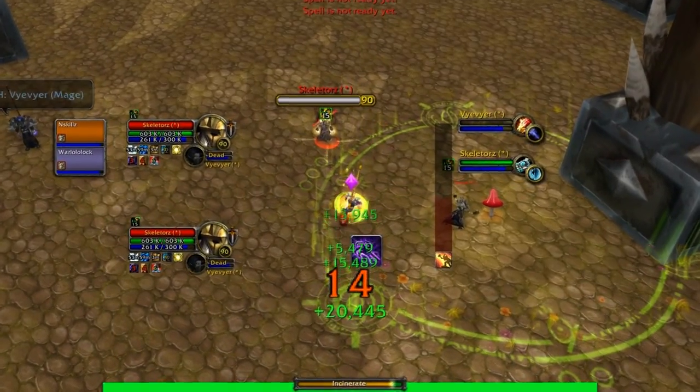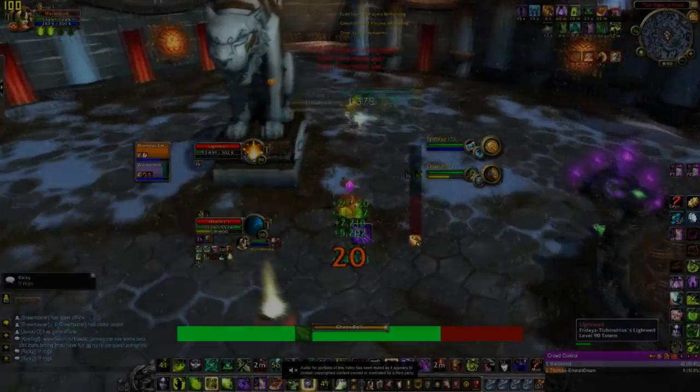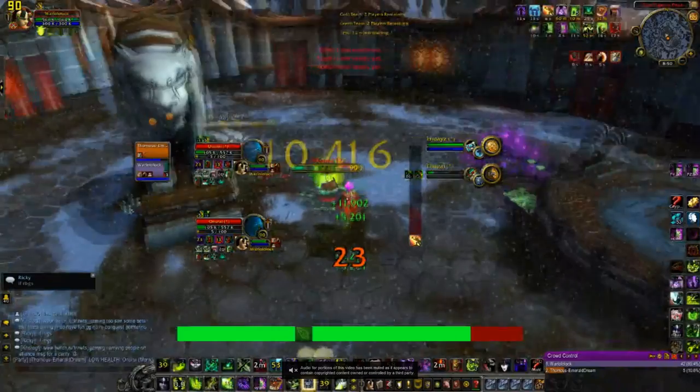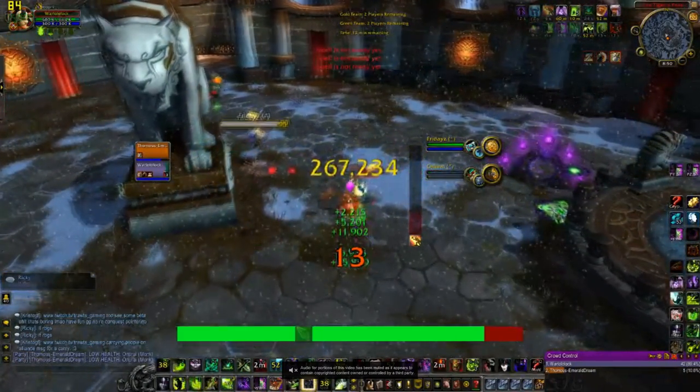He also could have silenced my last Chaos Bolt but he didn't, so that's the trick. I hope you guys find it useful. You can do this with pets or with other targets, but I find it works best with a Light Well because it's a three-minute cooldown to resummon it, can't be unsummoned, can't be moved, and can't be healed up — so it's really overpowered versus Holy Priests.